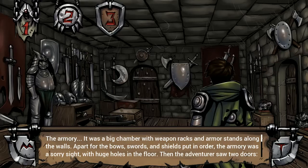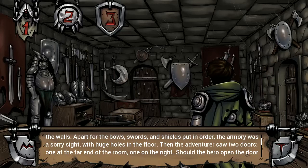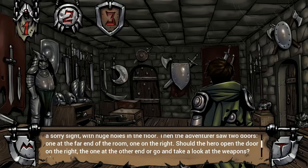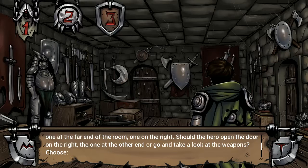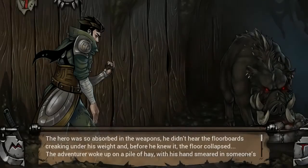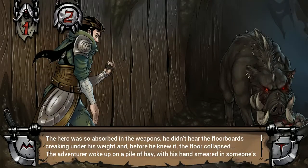Now we've arrived at the armory — a big chamber with weapon racks and armour stands along the walls. Apart from the bows, swords and shields put in order, the armory was a sorry sight with huge holes in the floor. The adventurer saw two doors — one at the far end of the room, one on the right — or he could look at the weapons. I'm actually gonna check the racks. The hero was so absorbed in the weapons he didn't hear the floorboards creaking under his weight, and before he knew it, the floor collapsed.